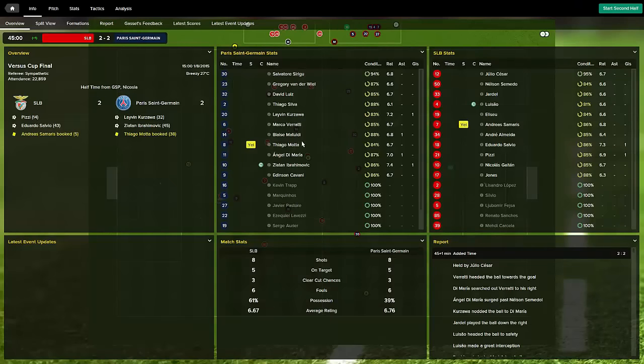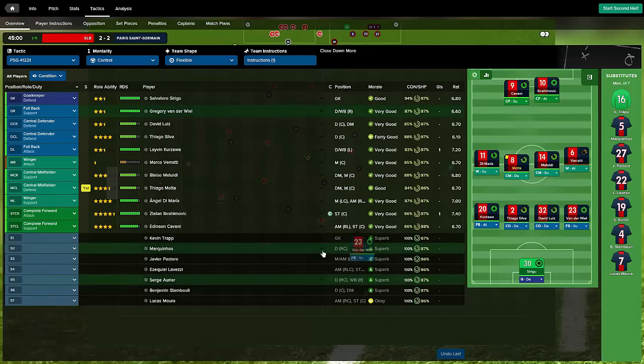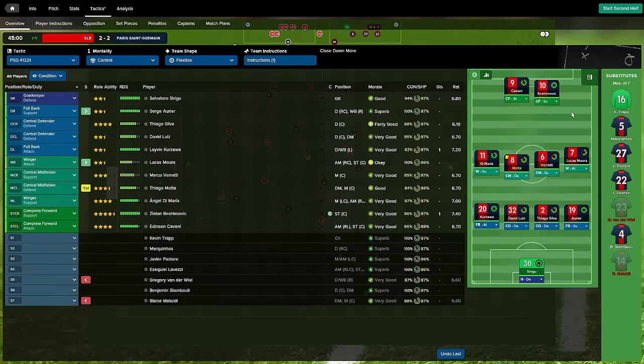Right, let's have a look. Van der Wiel, you've had enough — off you come, son. He's got a 6.6, not even rating badly, but I don't understand why he's been rated so well. Thiago Silva's got a 6.1. You always see that — the player who will literally concede four goals all by himself and still manage to get one of the best ratings on your team. You sit there like, come on, what's all that about? Some of the ratings are surprising.